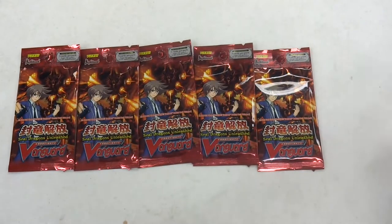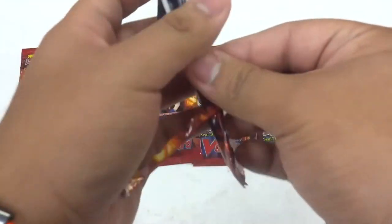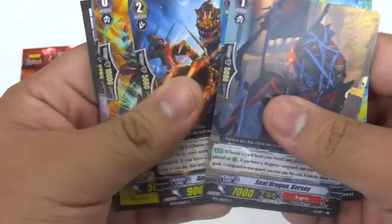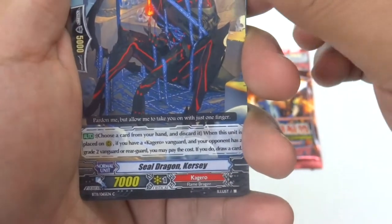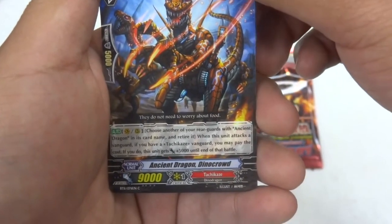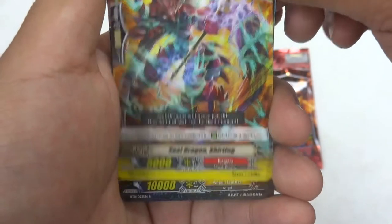Oh my — Aqua... Tetra? No, Revlon? Nope, Transcore. Transcore — I can't remember their names, I want them. Let's pronounce the cards — I forgot this is a new set. Seal Dragon Curse, Battle Siren Euphoria — is that SP? Ancient Dragon Dino Crown, Seal Dragon Shirting.